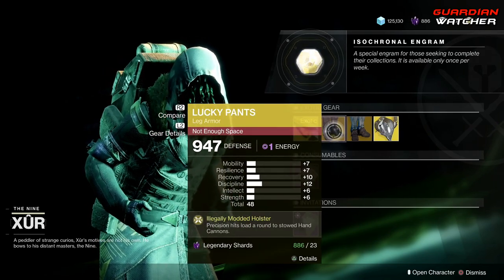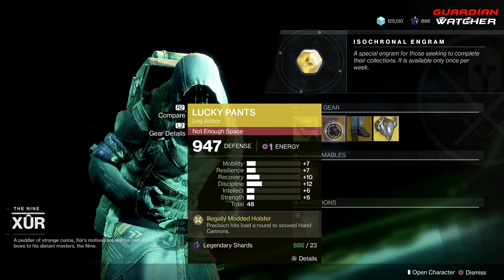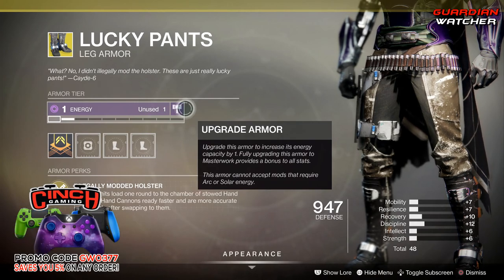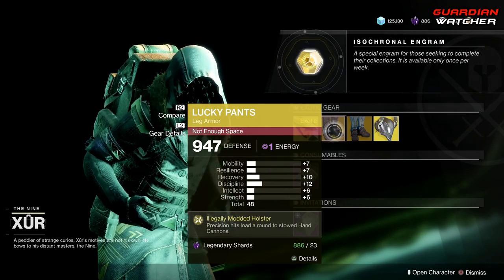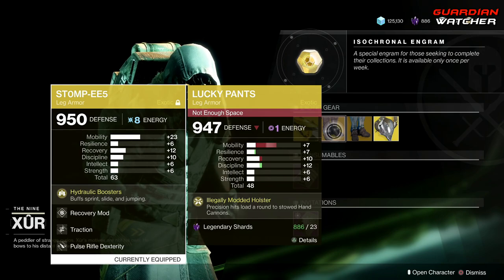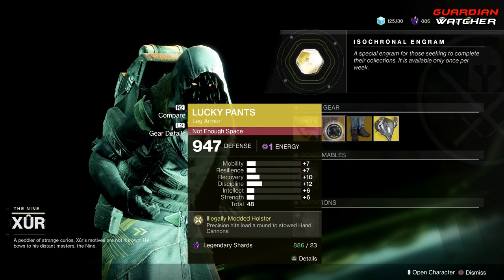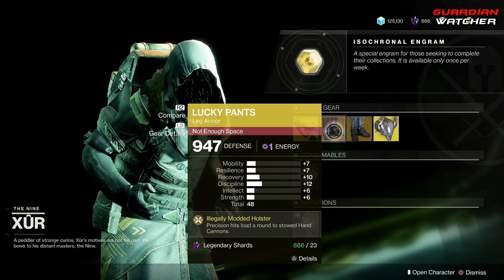Next we have the Lucky Pants for the Hunter. The exotic perk is Illegally Modded Holster, which makes precision hits load a round into stowed hand cannons. It has a Void armor tier. This is an okay exotic specifically for hand cannon users, but even then, there are better exotics out there — Stompies being a perfect example. My rule of thumb is to have an exotic with at least plus 13 in a stat, and this doesn't have that on any stat, so I'd skip this one.